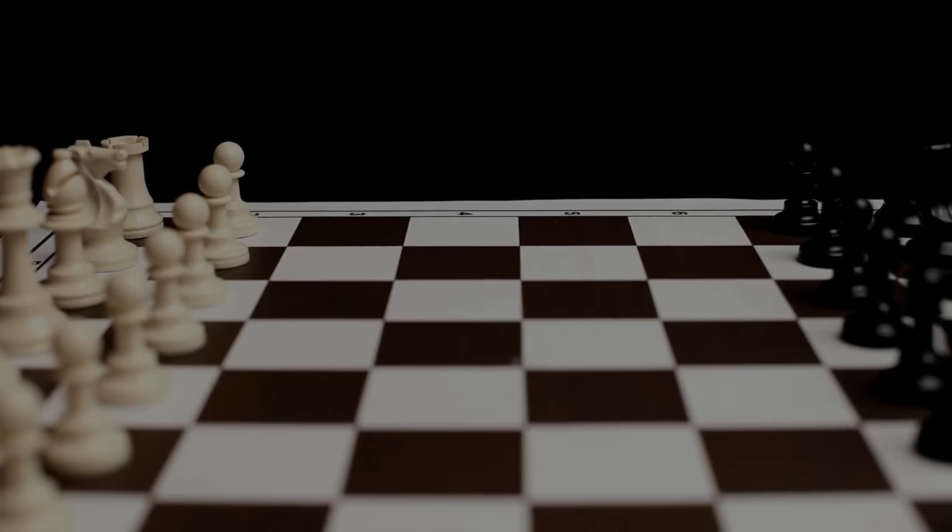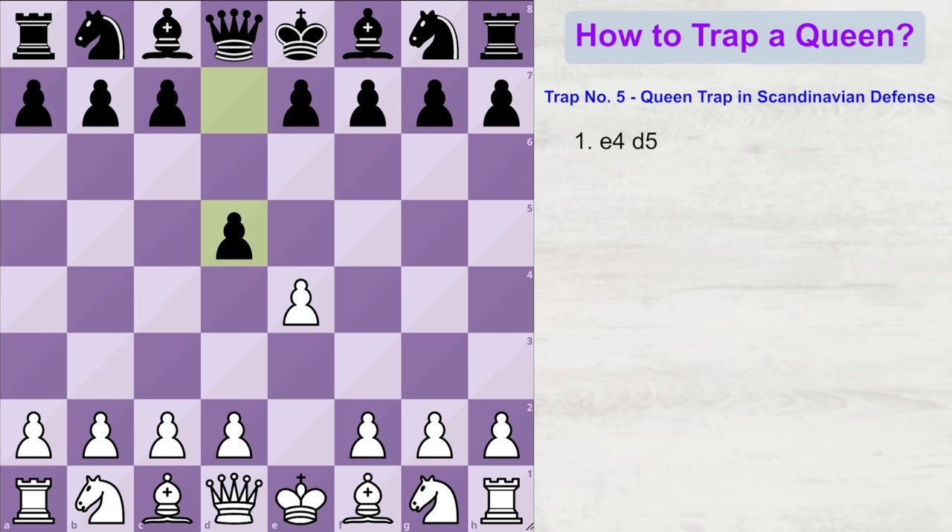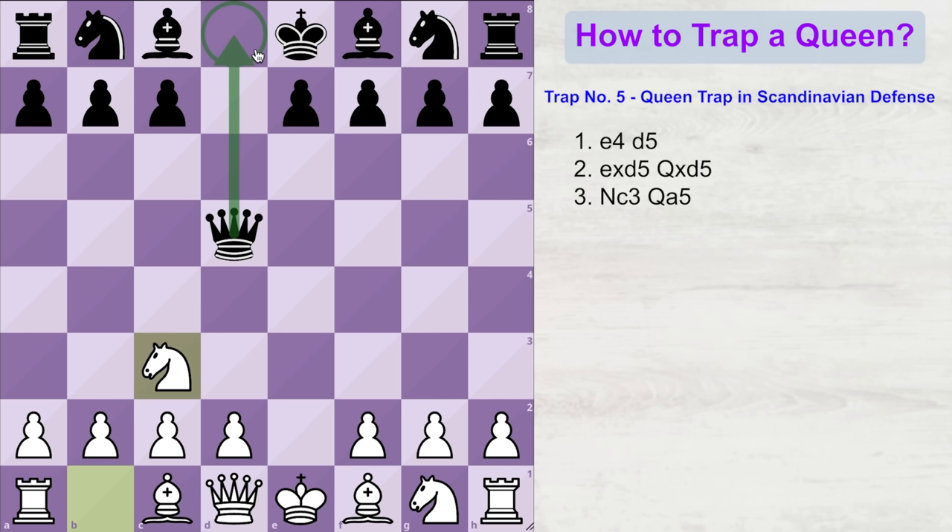Now let us look at a queen trap in the Scandinavian Defense. White starts with e4, and you must have often seen black playing d5, offering a pawn. You should just take it, because that gets black's queen out on the board. Here you can attack the queen with the move knight to c3. The best move for black is to take his queen back to the original position so she doesn't get attacked more by enemy pieces. But a lot of beginners and amateurs don't like to bring their queen back to its home square. So you will often see players playing a move like queen to a5. The idea is that if white plays d3 or d4, this queen would be pinning the knight to the white king.